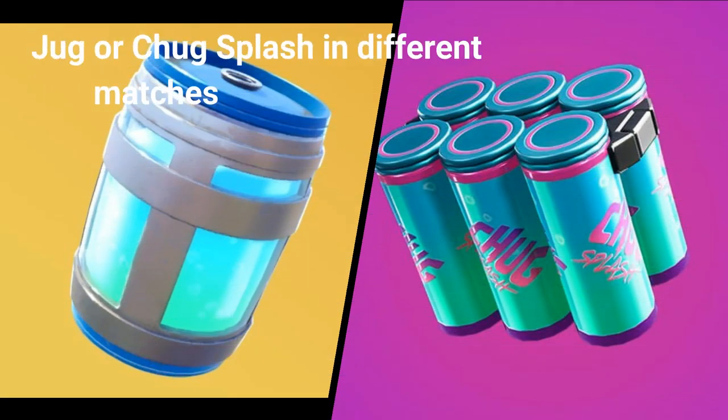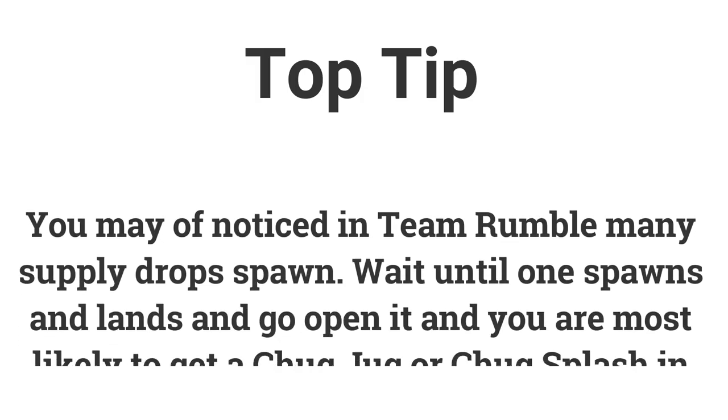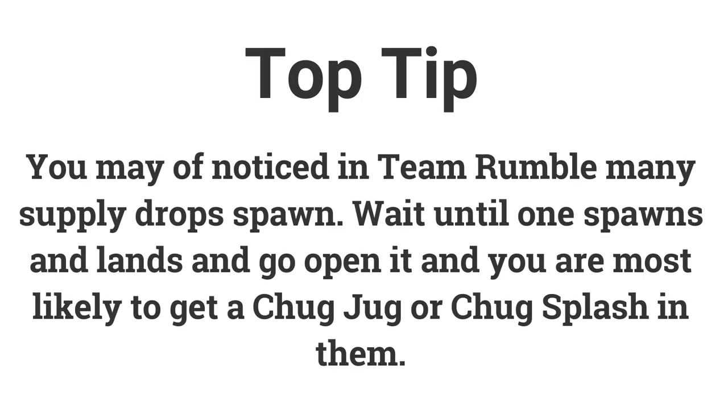The first challenge is: use a chug jug or chug splash in different matches. If you do this in 3 different matches you can get 5 battle stars or 500 XP. If you play team rumble, you will notice that a lot of supply drops spawn. When one spawns and lands, go over to it and open it — you are most likely to come across a chug jug or chug splash there.